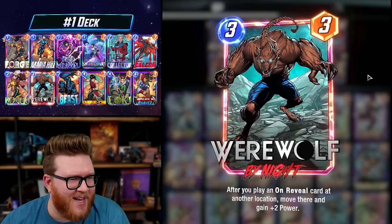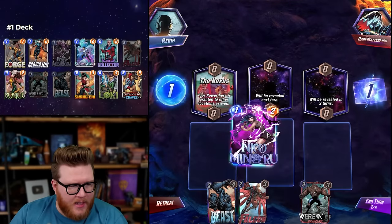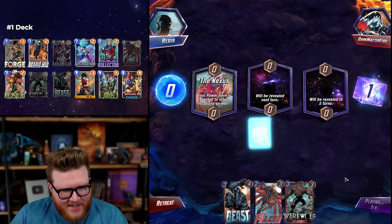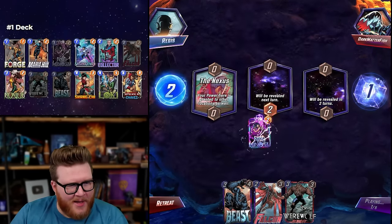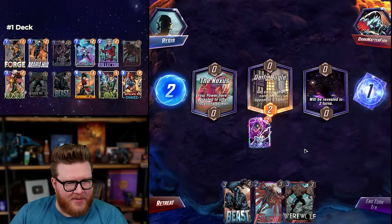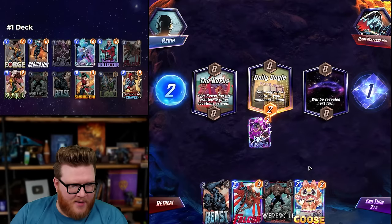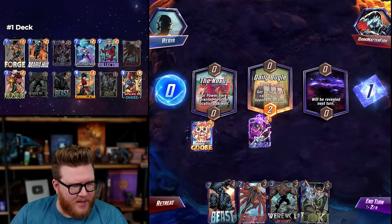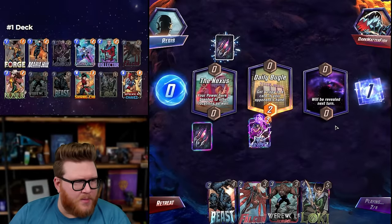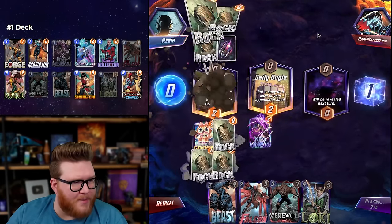Alright Niko — honestly Nexus kind of sucks for us, I think we turn it off. Technically Collector can get there but it's kind of hard to get a Werewolf there sometimes, and we don't have Collector in hand anyway, so let's just turn off Nexus. We could play a Goose — that's chill, we don't need a Falcon yet. Yeah Goose is pretty much fine for us. Loki is a little bit restrictive I guess, but that's all. Turn off the Nexus, Collapsed Mine.